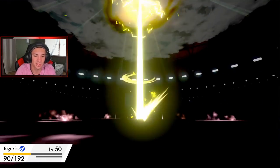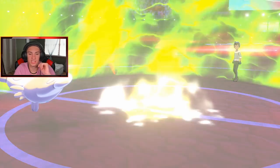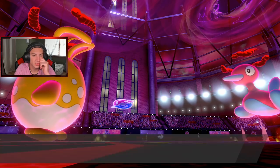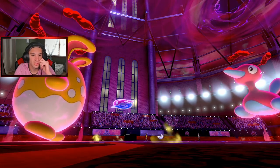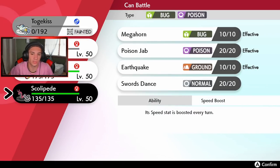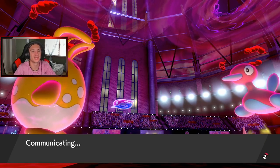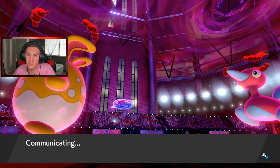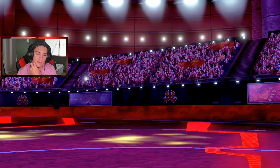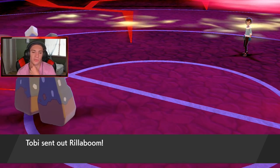Togekiss is going to go down, which I'm totally fine with. Now the real question is does Porygon-2 have Eviolite? I don't want it one-tapping my Azumarill. I'm going to target it next turn and go into Stonjourner to bring out that Power Spot. I think Starfall is our best bet here. A shiny Stonjourner is coming out, Rillaboom pops in as well.